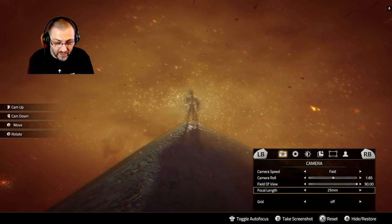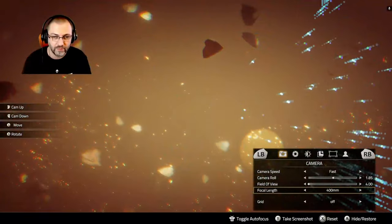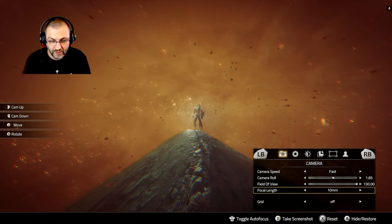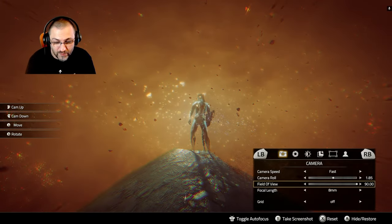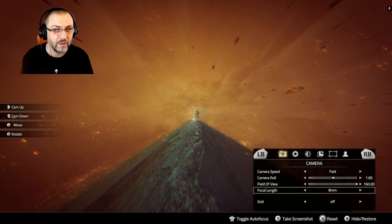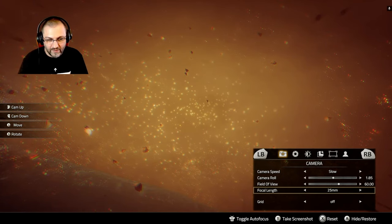Field of view works the same — you can go super close, super nice for close-ups. Then you have the focal length presets, similar to what we saw recently in Alan Wake 2. These are presets for different lengths: 400mm, 250, 80, 40, 25, 20, 14, 10, and 8. With these settings you can go way beyond the field of view slider, which has a minimum of 90 degrees. Use the focal length presets if you want a super wide angle.